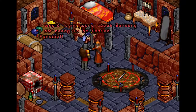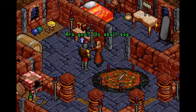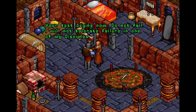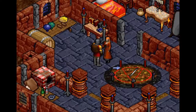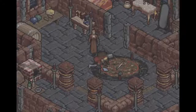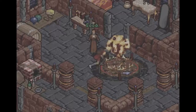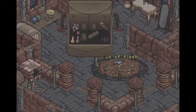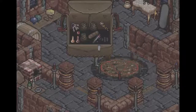I didn't even start the test yet - good, I would have wasted that. I'm ready to be tested. Yes. And just like that, we got a rod of Flash! Let's put that in our inventory and move on to the next spell: Flame Bolt.